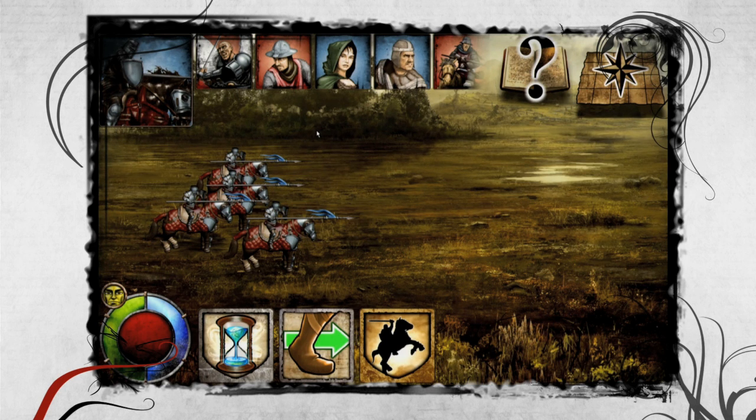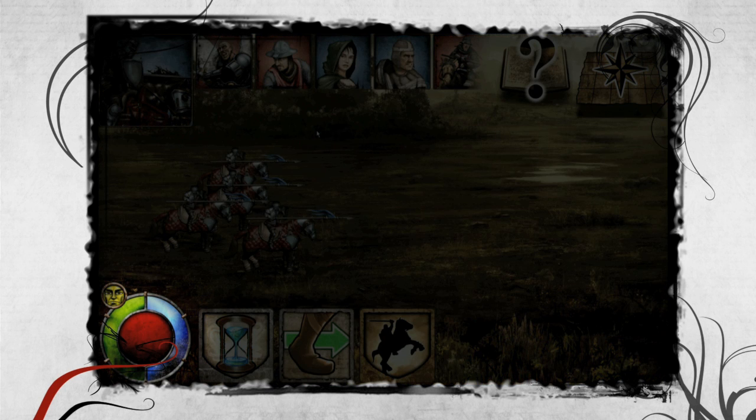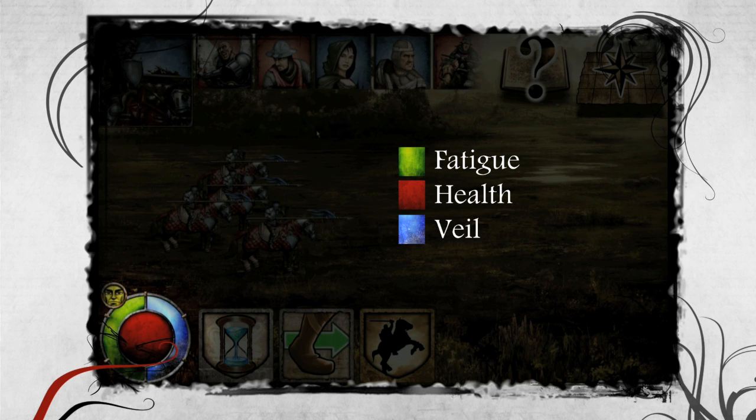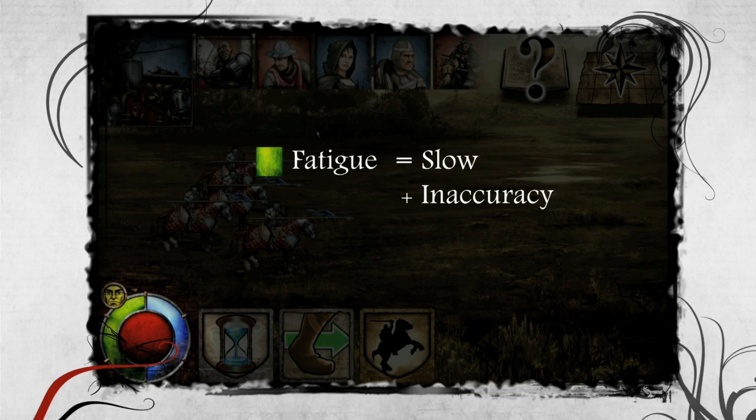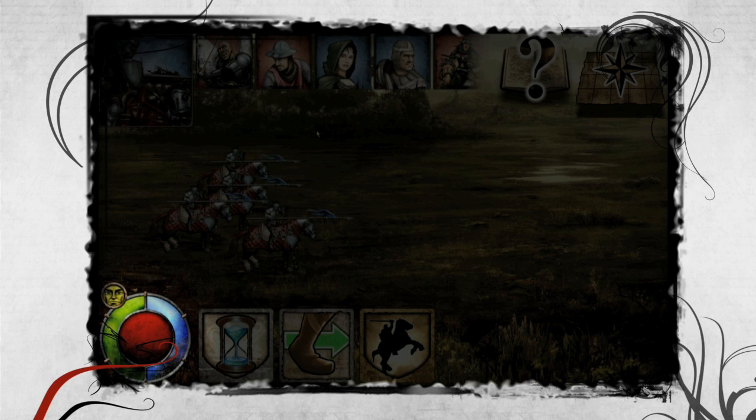The lower left corner shows the health gauge. It indicates the level of fatigue, the level of life, and the level of veil. The more fatigued the unit is, the slower, the more imprecise, and the more sensitive to moral changes it becomes. It is therefore important to use the right units against the right enemy in order not to fatigue your troops in vain. Likewise, it is interesting to send your less expensive troops against the enemy elite to simply tire it.